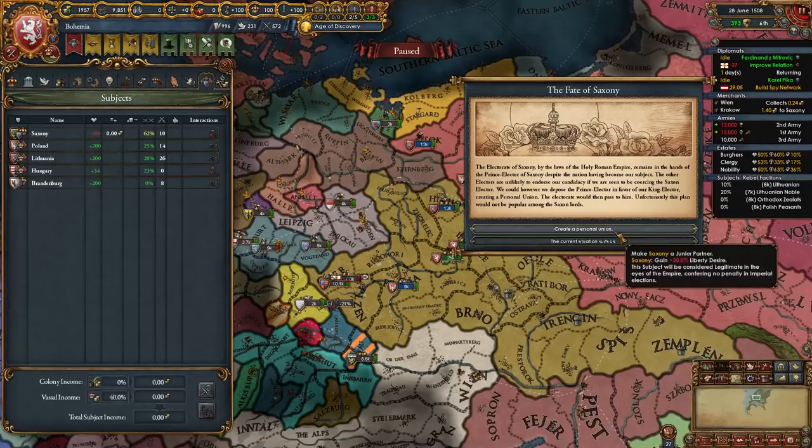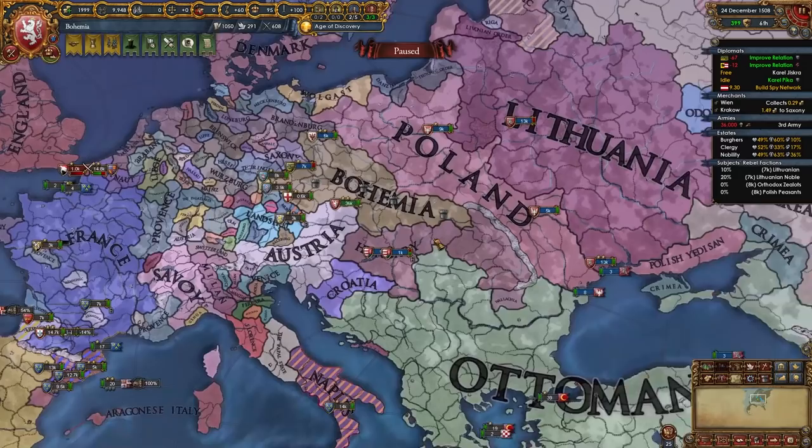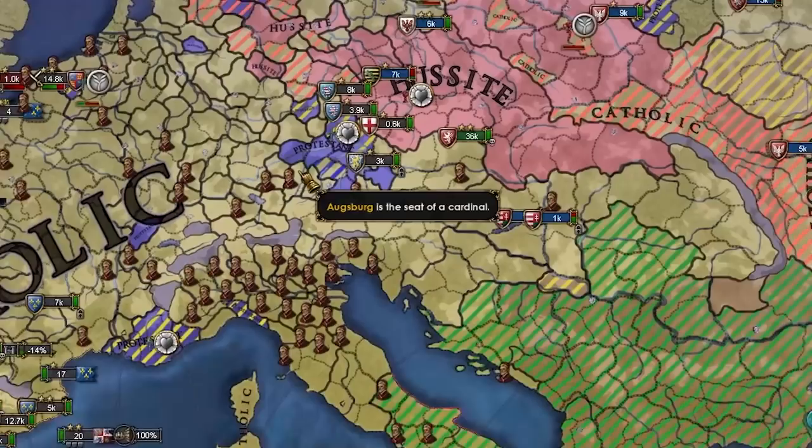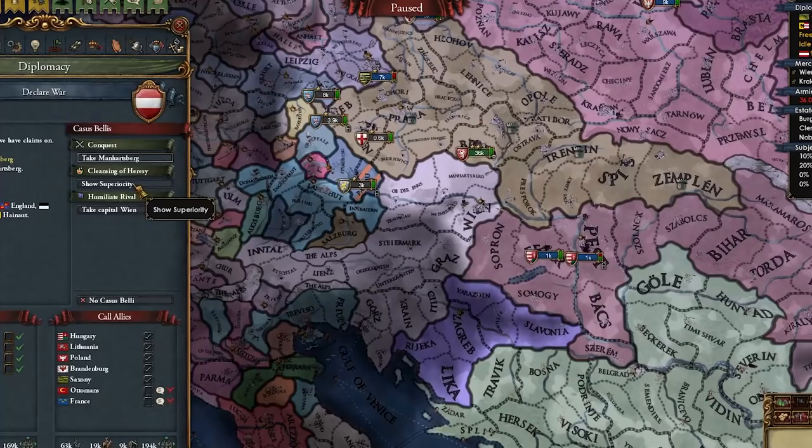Oh wait, I can't make them a march — why did it only offer me that for Brandenburg? Maybe they were supposed to be loyal. I guess the current situation suits us. Things are looking really good — we're super powerful, number three on the great powers list. We've got five powerful subjects, and I think it's time to show Austria who's boss. Even though they're not the emperor anymore, I'm still going to show them who's boss.